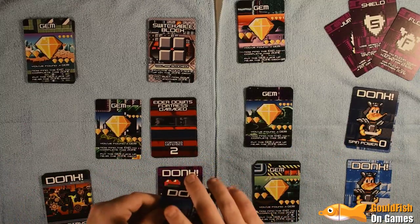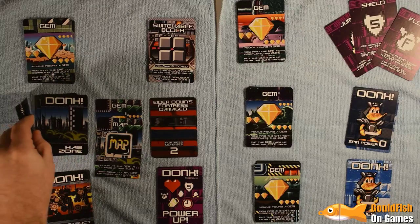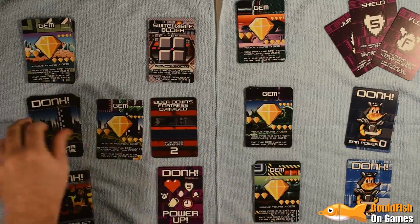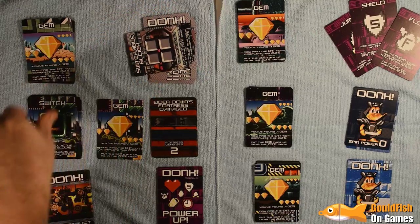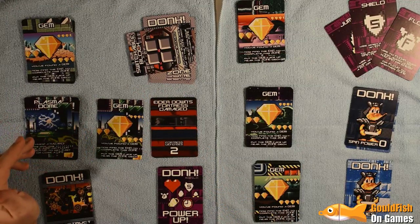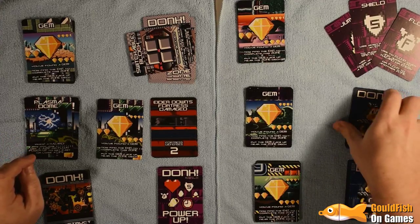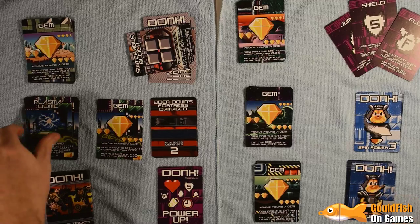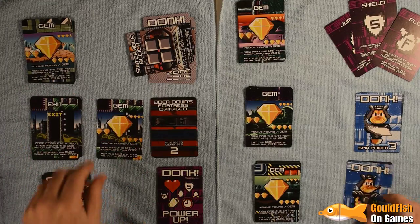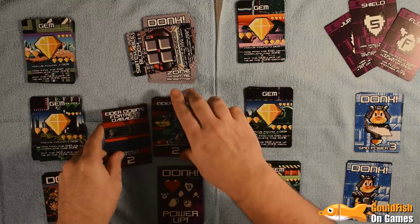Weirdly, I'm actually hoping to find something that will kill me next so I get my powers back and get the map. The next card is a Switch — useful. The next card is Plasma Dome. I could avoid it, but instead I'm actually going to let it kill me, so I go down to three lives but that will give my spin power back. I believe the next card is the exit, which gives my life back. Three spin power vs Elderdown's fortress which is damaged — the fortress is destroyed!